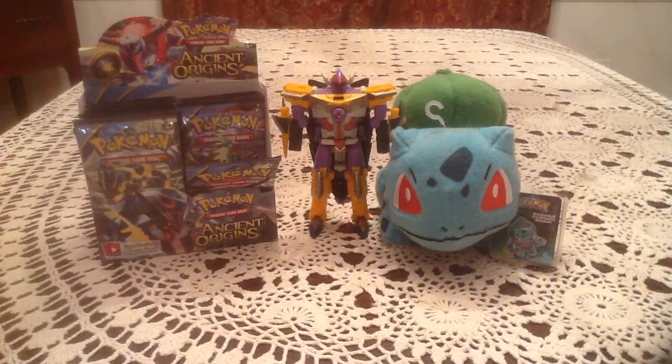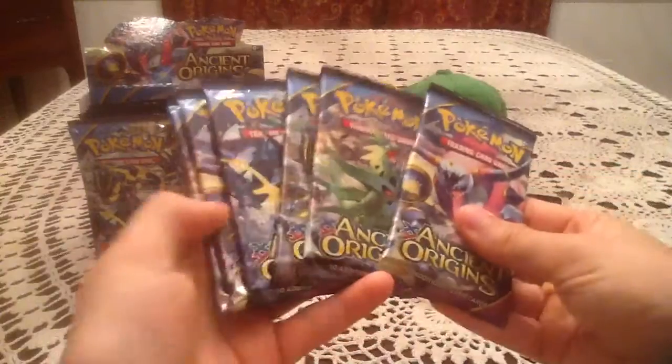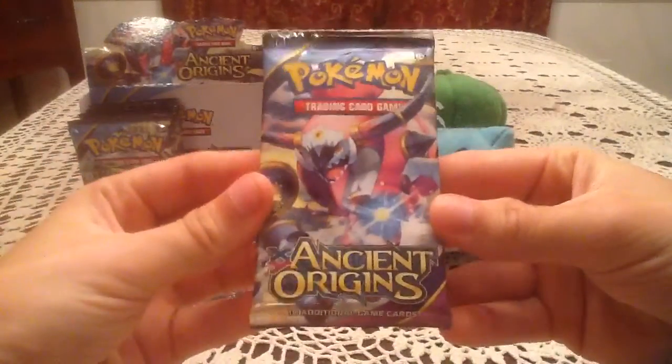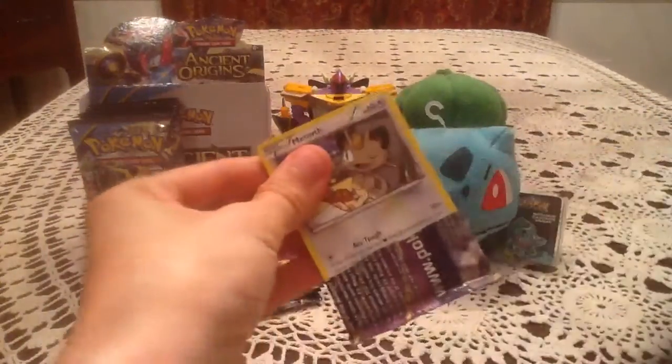How's it going once again guys? This is part three of my Ancient Origins booster box opening. I'll get right into it — picking the six packs out because there's only six left on the right side of the box. Going right into the first one with Hoopa on the cover, and hoping we can finally pull our first ultra rare of the box because we've yet to pull one.